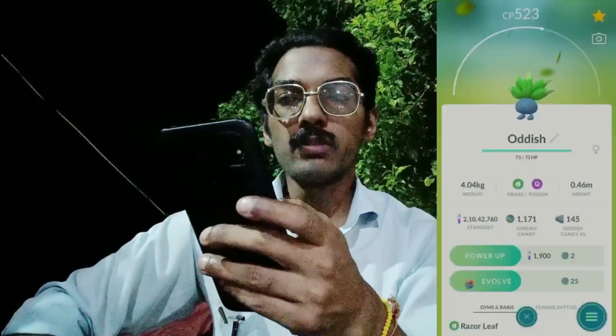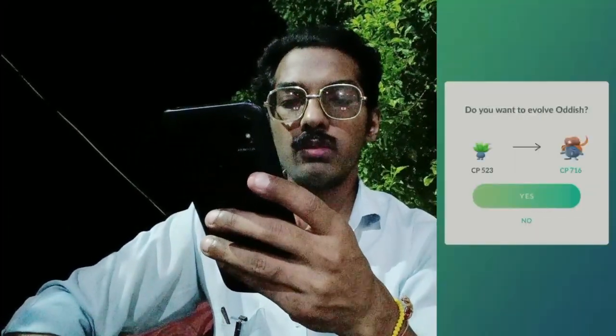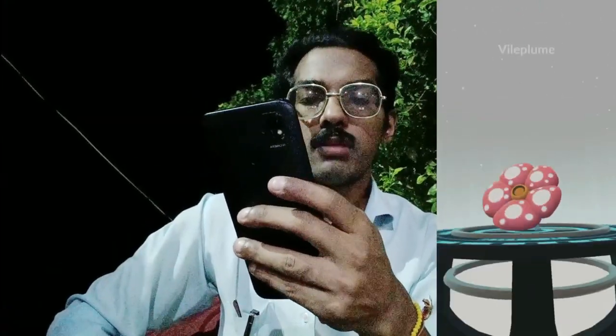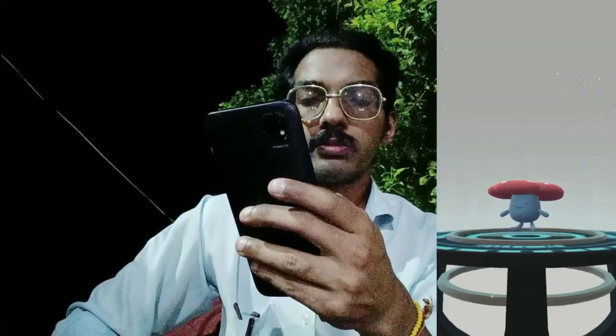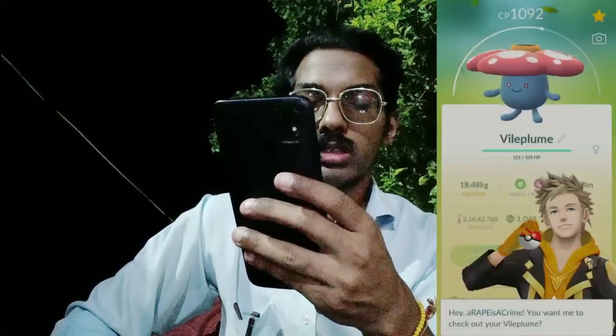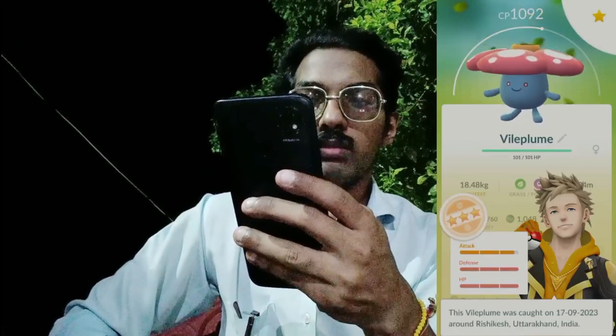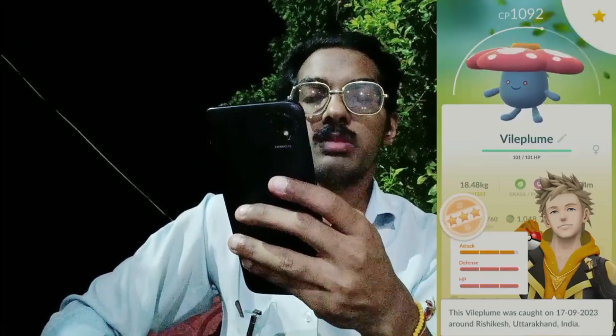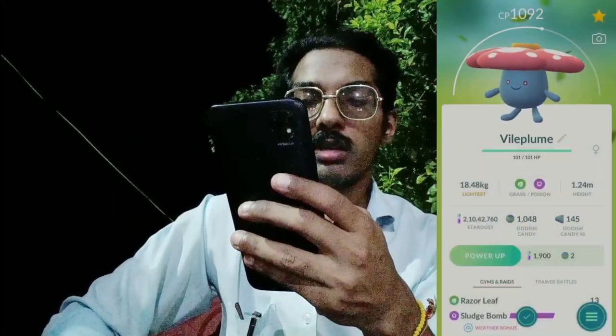Trainers, here we are evolving our Audino — 523 CP, IVs are 14, 15, 15. Here it goes to its first evolution, and here comes the next evolution: Vileplume. As you can see it's 14, 15, 15 — best for the 1500 CP Great League, so we'll definitely be powering it up later.